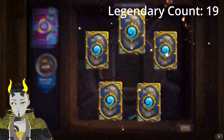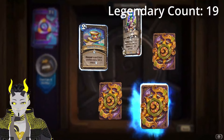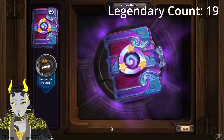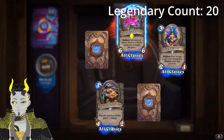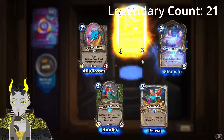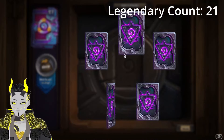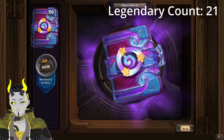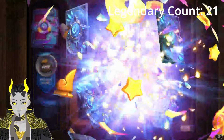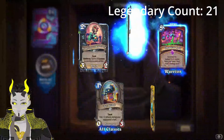The other druid legendary — what druid legendary am I forgetting? Doesn't really matter, we're actually way ahead on how many legendaries we should have. It's an epic, and that's a cool card that could be used in the miracle deck. Oh, speaking of Geppetto — that's a free re-roll so we'll get a free legendary from there. Oh — Whizbang! We were missing Whizbang! How many back-to-back legendaries are we going to get?